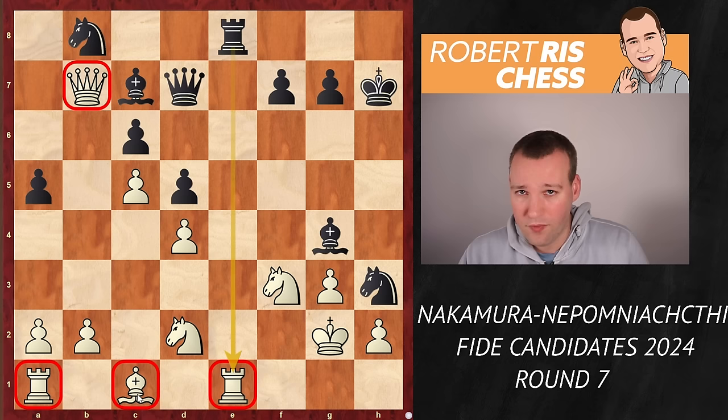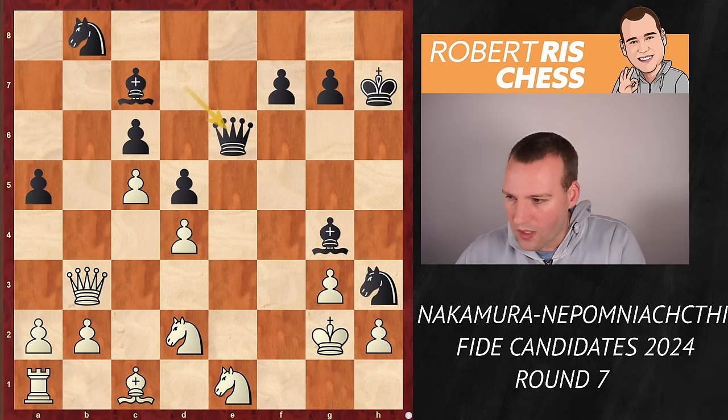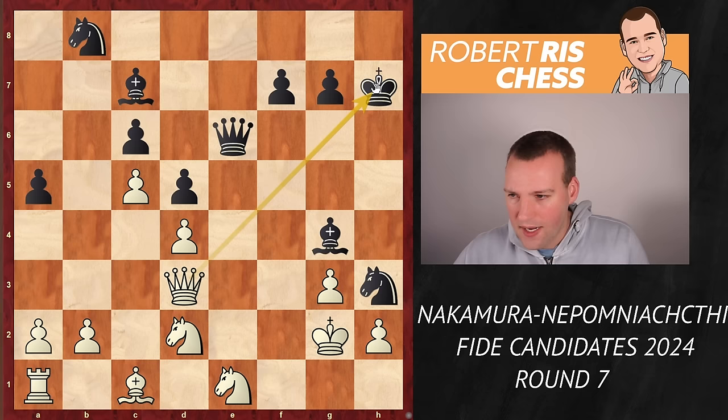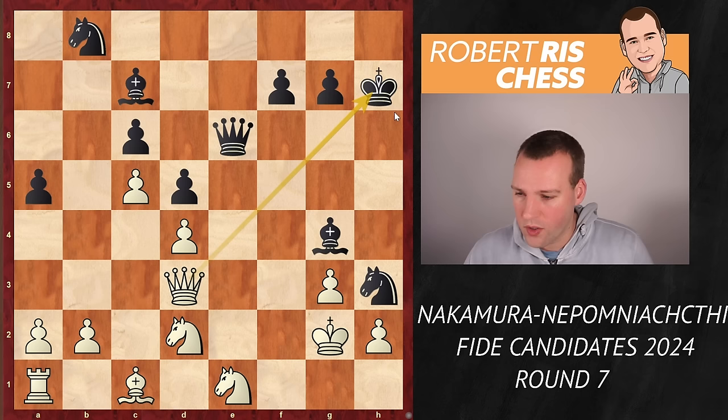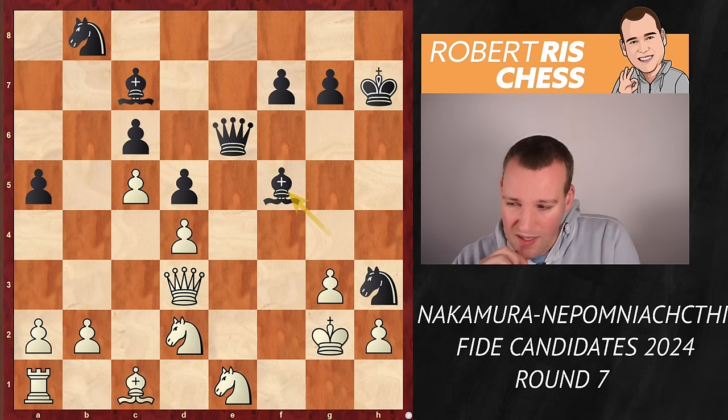Hikaru played queen to b3 — a good move. After rook takes e1, knight takes e1, the queen goes to e6 to hit the knight. White played queen d3 check, and here we have a very important moment. Black needs to solve the check, but how? Nepo played a very logical move by dropping back with the bishop to f5. However, this is a very serious inaccuracy by the Russian player.